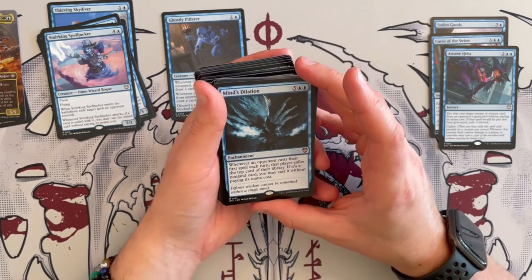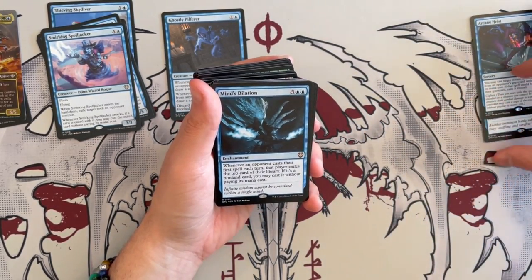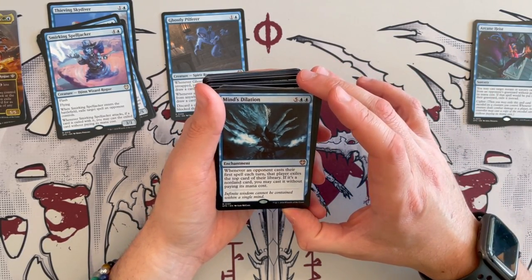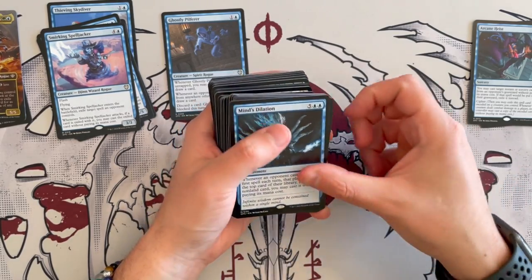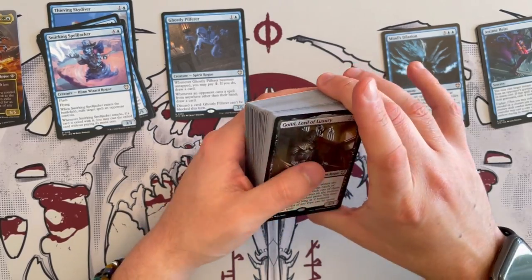Mind's Dilation costs 7. It's an enchantment. Whenever an opponent casts their first spell each turn, that player exiles the top card of their library. If it's a non-land card, you may cast it without paying its mana cost. Insanely good. Absolutely keep. It's just incredible, you want this absolutely. And it's going to be really, really good — but you want to ramp to it.